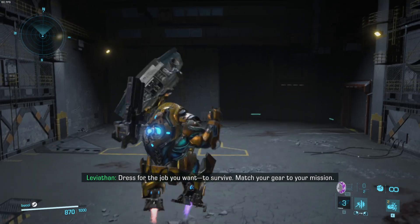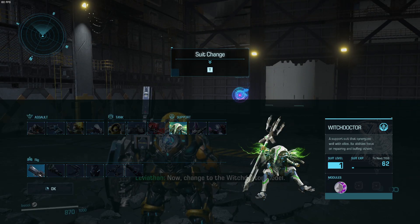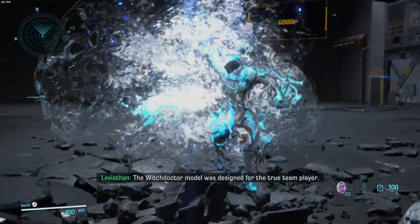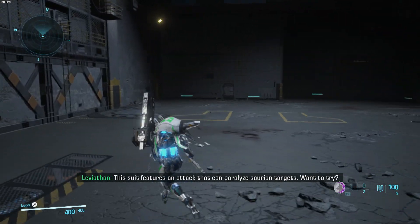Dress for the job you want to survive. Match your gear to your mission. Now change to the Witch Doctor model. The Witch Doctor model was designed for the true team player. This suit features an attack that can paralyze Saurian targets. Want to try?